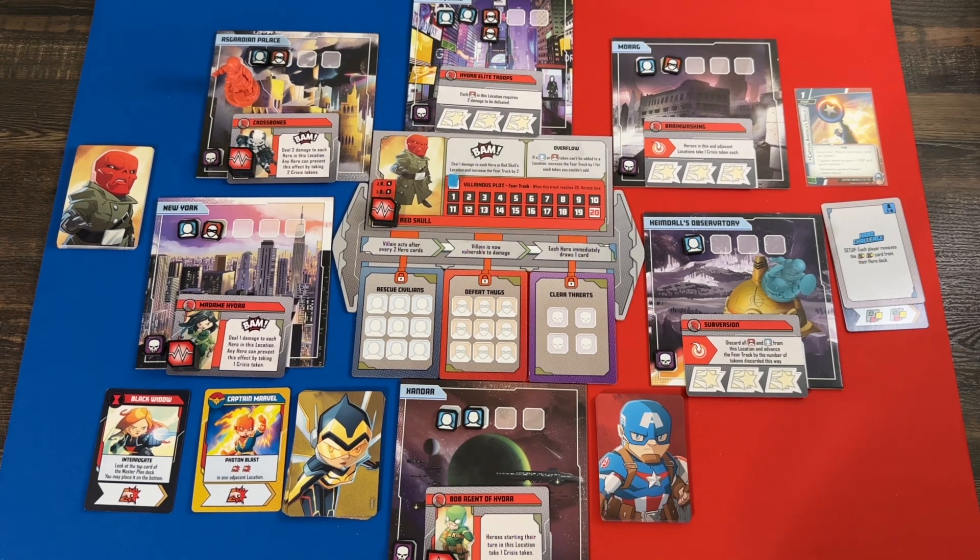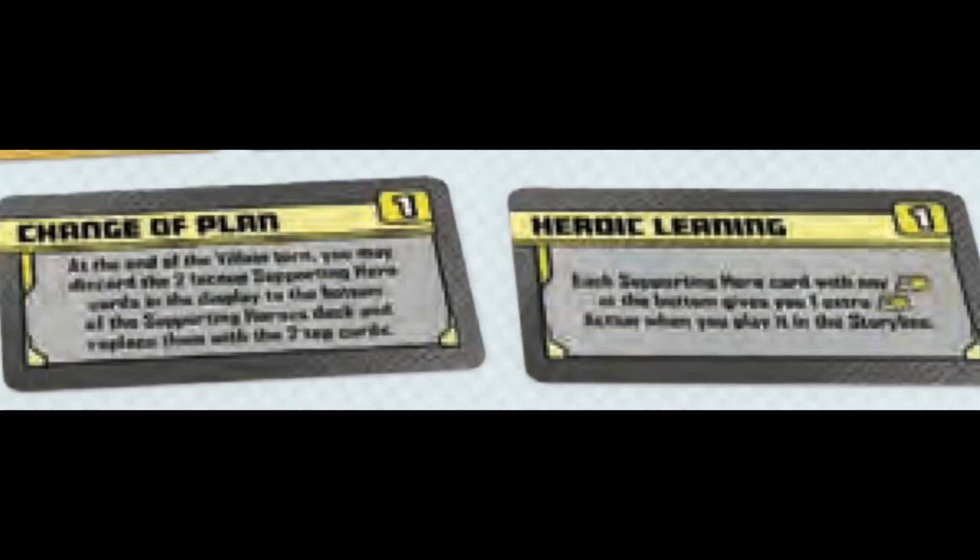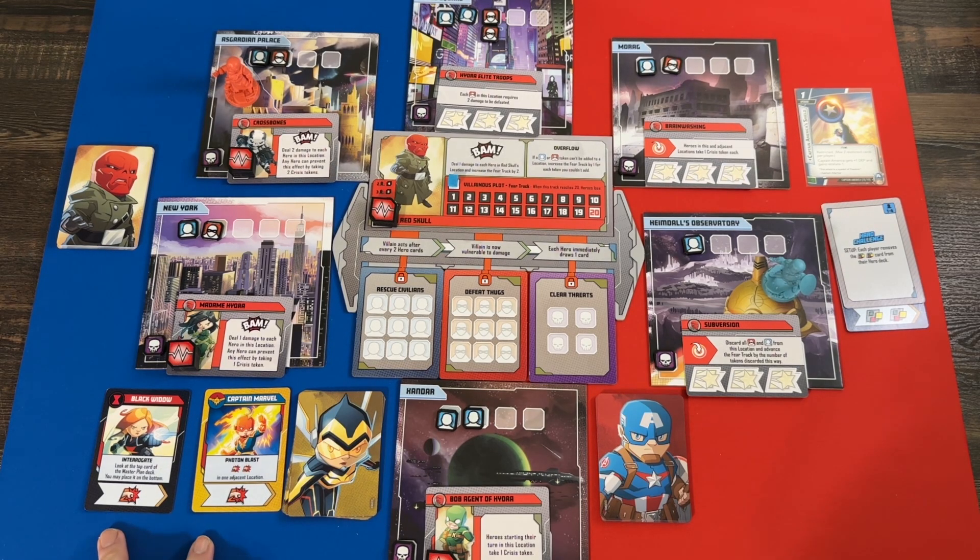Another thing in the new solo mode is something called the battle plan — special cards you can choose to add with a cost of one or two points, and you're allowed to use up to two points worth. I'm using two one-point cards from the rulebook. One is called Change of Plans, which lets me swap the two display cards out for different ones occasionally, and one called Heroic Leaning, which says any time I use a support card without the heroic symbol I get to add a heroic symbol to it.